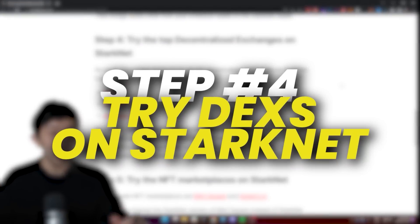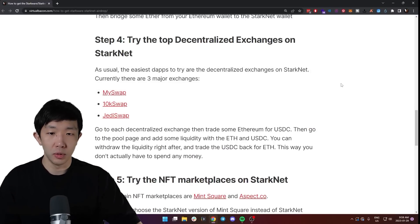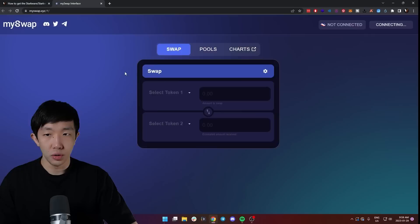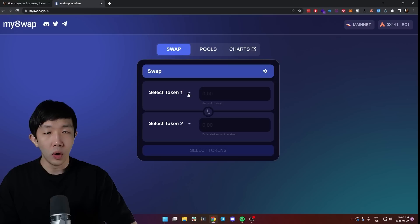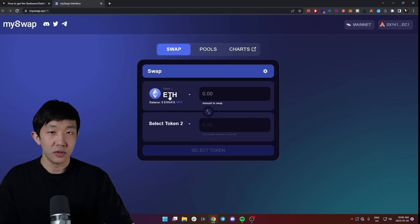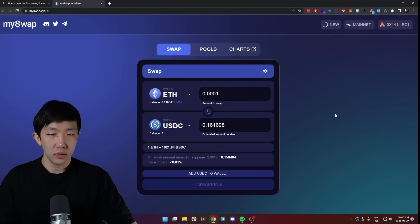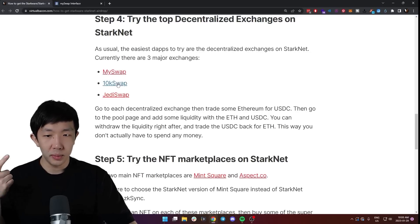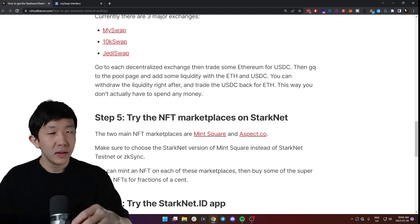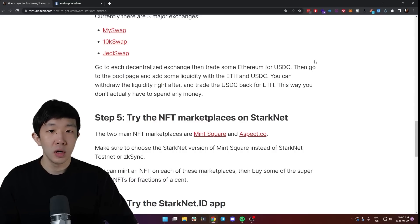Step four is to try the top decentralized exchanges on StarkNet. The easiest steps to try are decentralized exchanges — they all copy from Uniswap. Currently there are three major exchanges: MySwap, 10kSwap, and JediSwap. Go to each one. For example, on MySwap you can see it's connected to StarkNet Mainnet. Once your Ethereum has arrived on the StarkNet side, select Ethereum, then select USDC, swap any small amount, and confirm the transaction. Do this for all three exchanges. You can also add some liquidity and withdraw it after as an extra step, though I think just interacting with each exchange is sufficient.